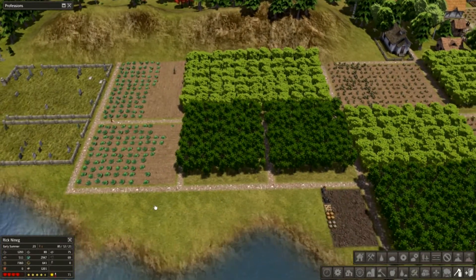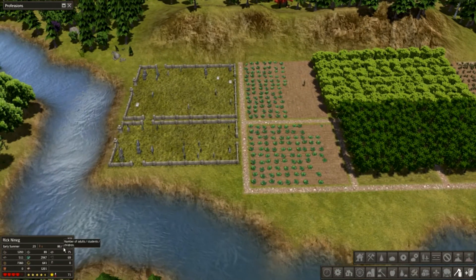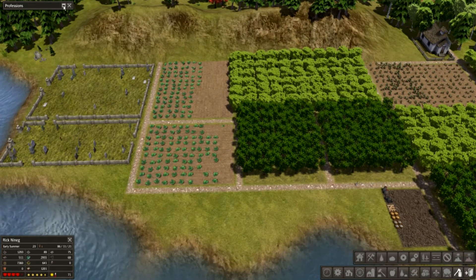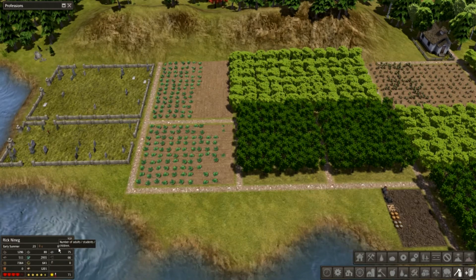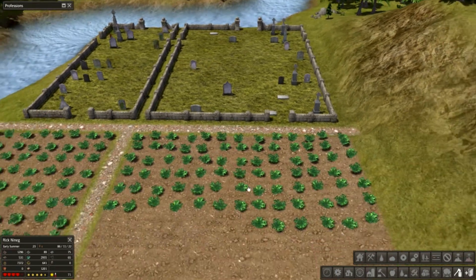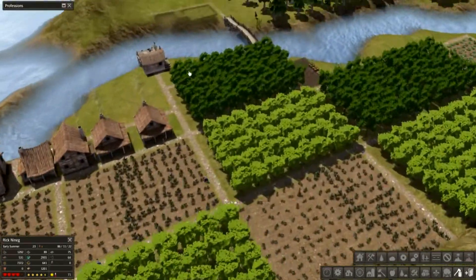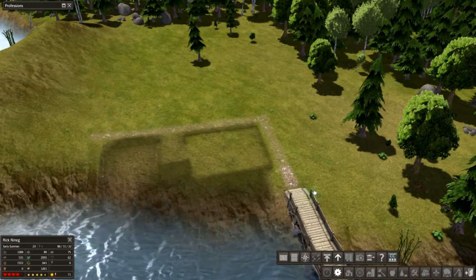Lots of cool stuff happening over here. I just saw one child became an adult, so we should have four. Why is that four? Child, adult — I don't know how it works. Well, I do know how it works but it should have updated. Maybe another adult switched positions, maybe someone died. Lots of stuff happens, and so those numbers frequently change. Let's see what's going on over here. Let's speed up the process, increase the priority.